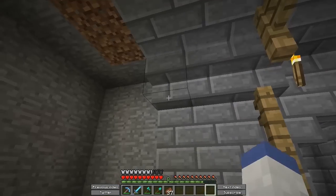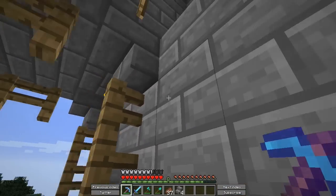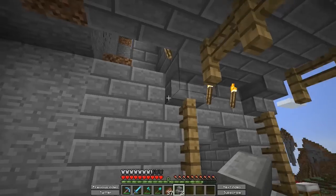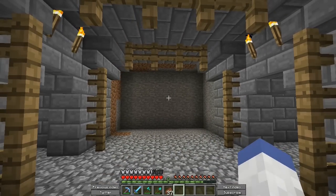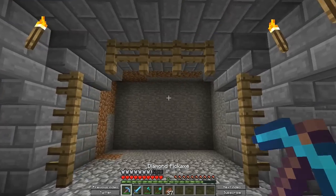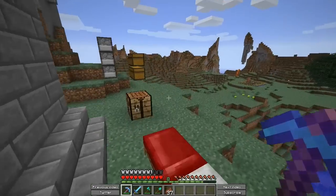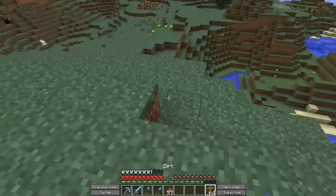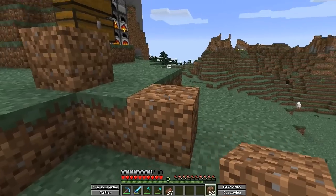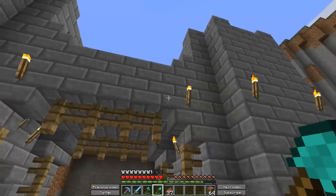Today we're going to be actually working on some of the castle some more. I'm going to dig a tunnel down and do a cascading staircase — it'll go down, then there's a walkway, then it goes down again. We can branch off at that walkway because we're going to be doing an armory today. Any castle needs an armory — all the townspeople will need to come get armor and weapons to protect their town in case of a war.